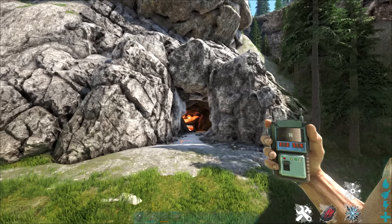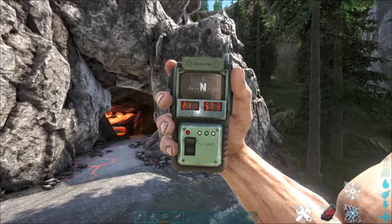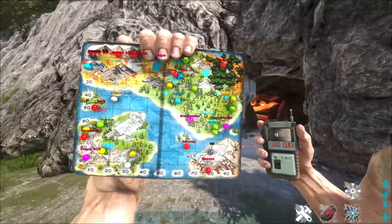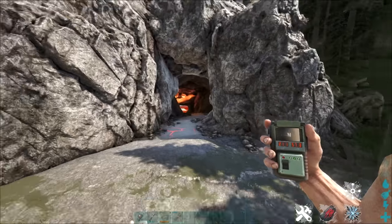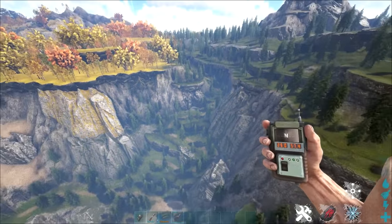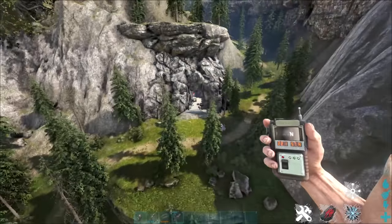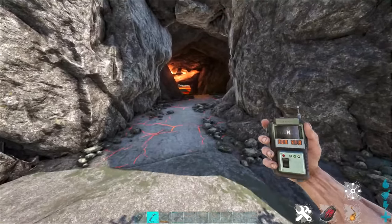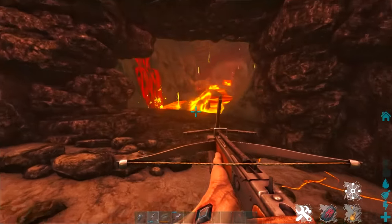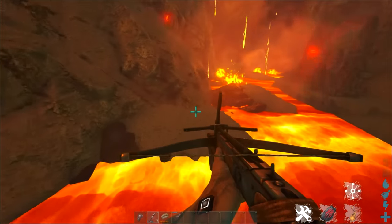This cave at coordinates 21, 57 on the map is where you'll get the Artifact of the Clever and the Pack — this is what the cave entrance looks like. For this cave you'll need grapple hooks, parachutes, Med Brews, and a Megatherium, Shadow Mane, or Thylacoleo to get through. It's a hot cave so prepare for the heat, and bring a cryopod for your dino of choice.